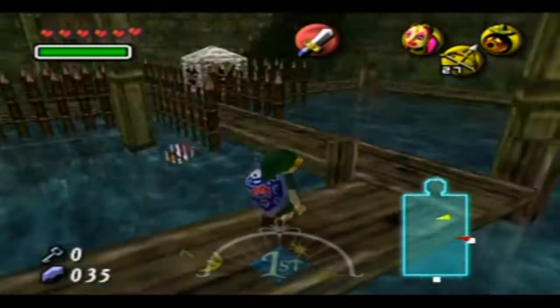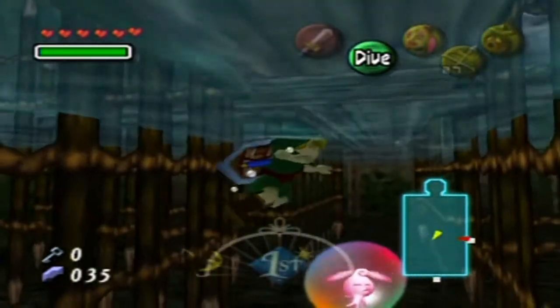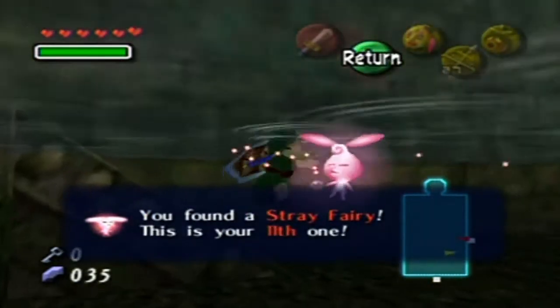Now, what I want to do here is — wait, actually, do I even need to do that? Or can I just, like, touch the bubble from underneath here? Because I thought I had to shoot the bubble to pop it. I really could have just jumped in — I'm an idiot!